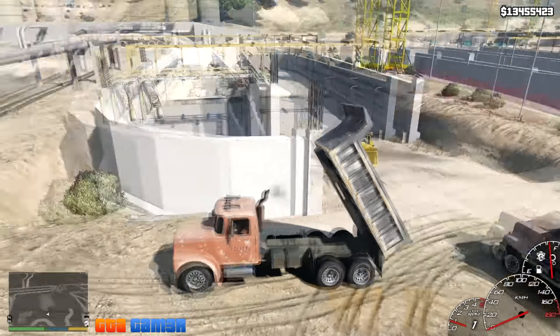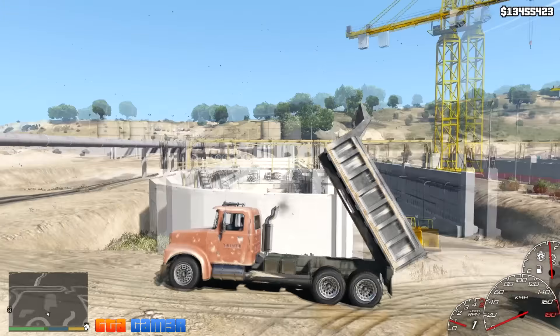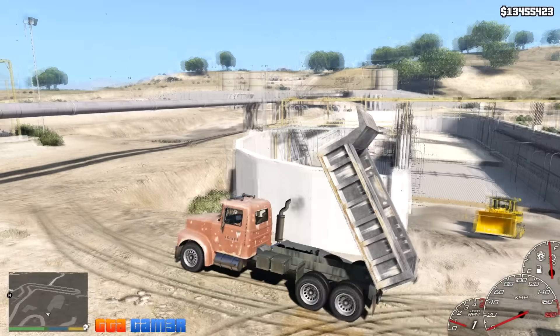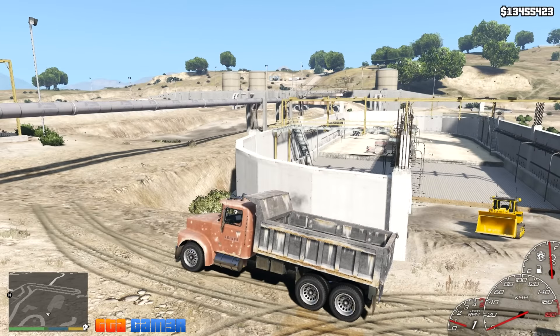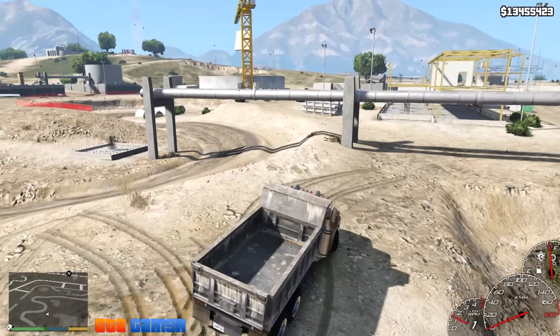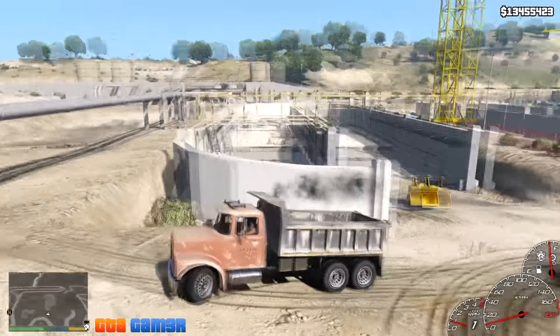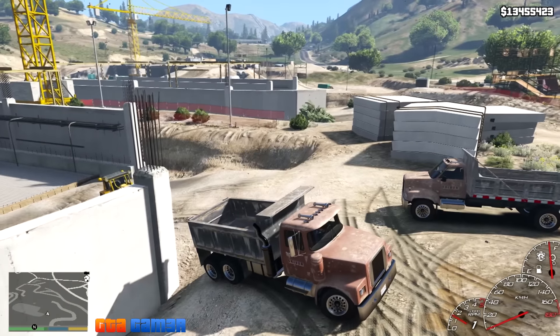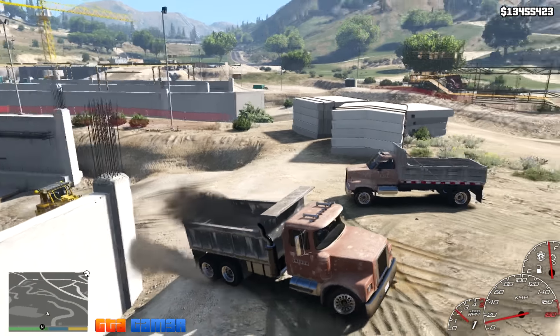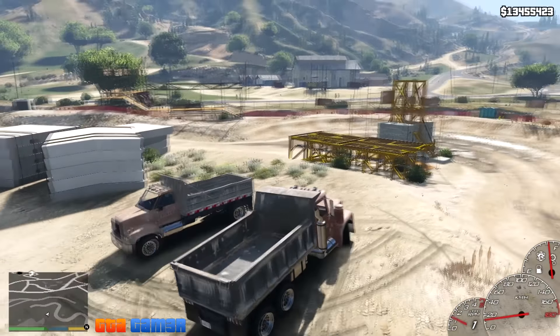I made these two trucks differently — one has the back door open and the second doesn't — because I want to hear your opinion about which you prefer. Number eight to go down and you can drive. For now I only made these two trucks because this is just a testing mode.